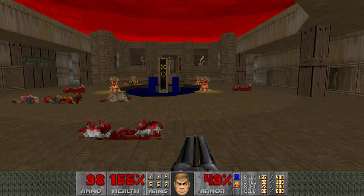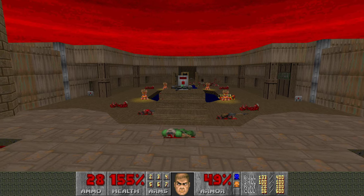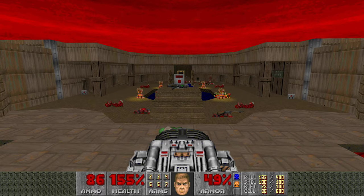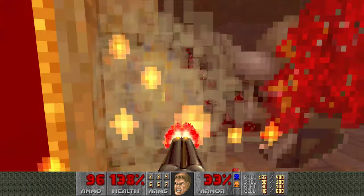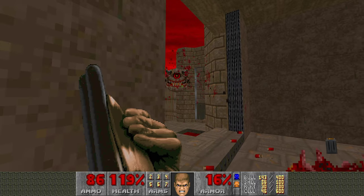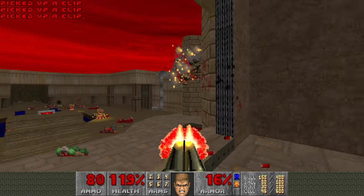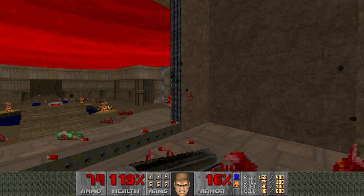Once everything's dead, run all the way up to the red door. Get your BFG — this is another good spot. I'm running low on cells and that really sucks. Run forward, hit the switch, turn around, and BFG. There are a lot more zombie men and some pain elementals hanging around too. We're pretty much done here. I would normally use the BFG for the last two arch viles, but they're not really a big threat and I don't want to run out of any more cells.